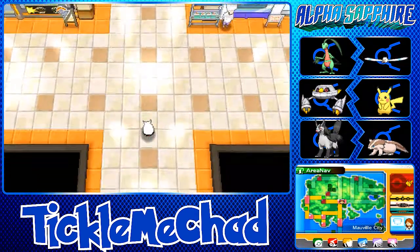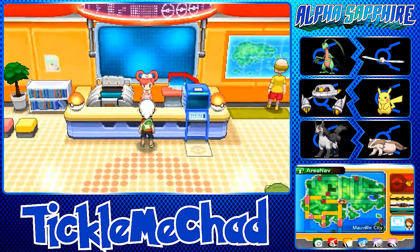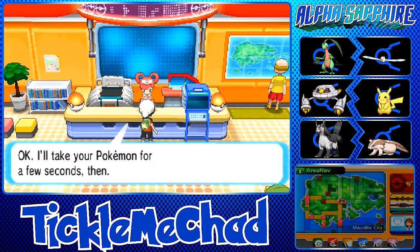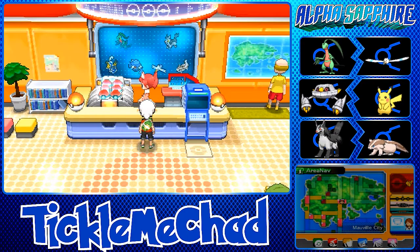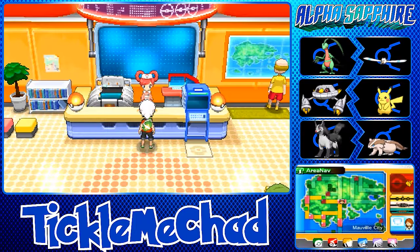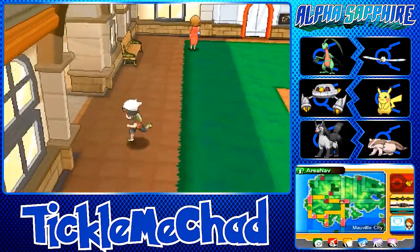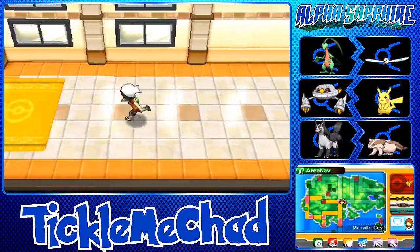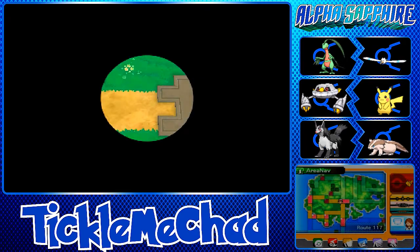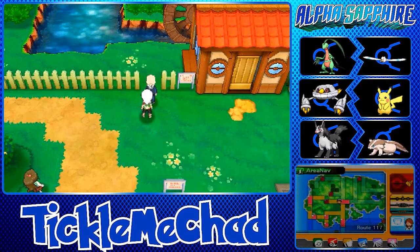Before we do anything I want to head to the Pokemon Center to heal up everybody. There's also a town right near Mauville City that we need to explore — I believe it's the town that Wally went to live with his grandparents. Then I believe we have to go to Mount Chimney, so we have two destinations. This should be a longer episode to make up for the last one.